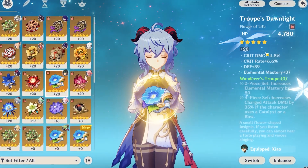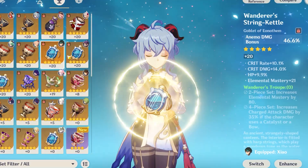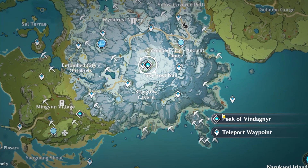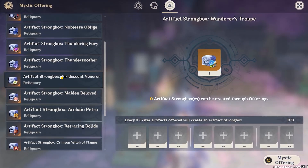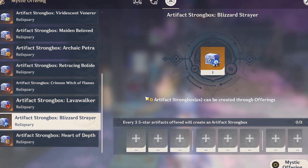Wanderer's Troupe is definitely the better set overall for Ganyu, but it will require a little more investment to get a good stat spread. Blizzard Strayer can be farmed from the domain on top of Dragonspine, and Wanderer's Troupe can be farmed from any world boss in the game. Both sets are also in the Strongbox, so if you have a bunch of trash artifacts you're trying to get rid of, you can burn them on these sets. Whichever set you choose, you'll have plenty of success with either one as long as your Crit and ATK stats aren't complete trash.